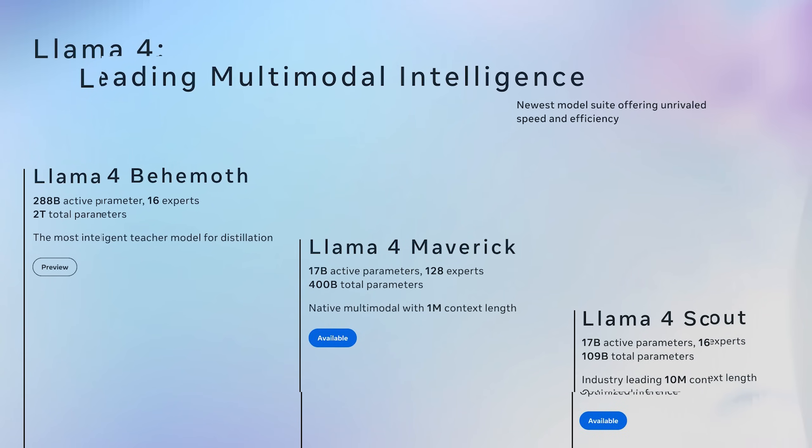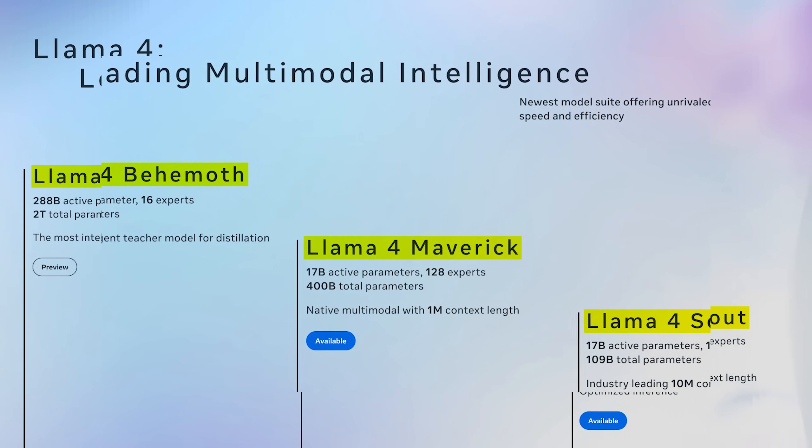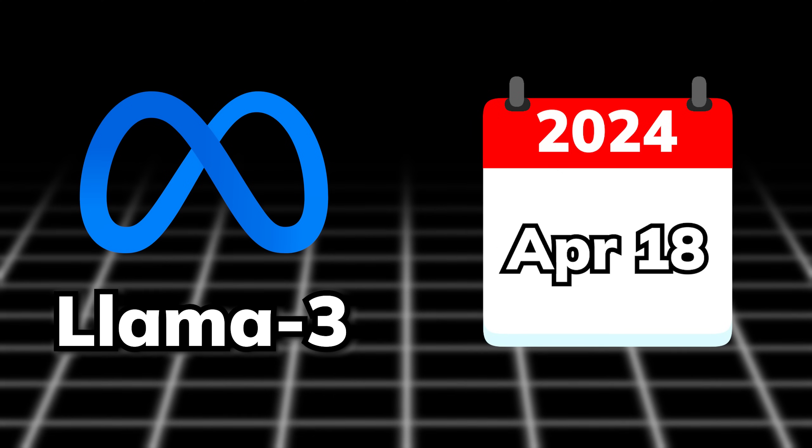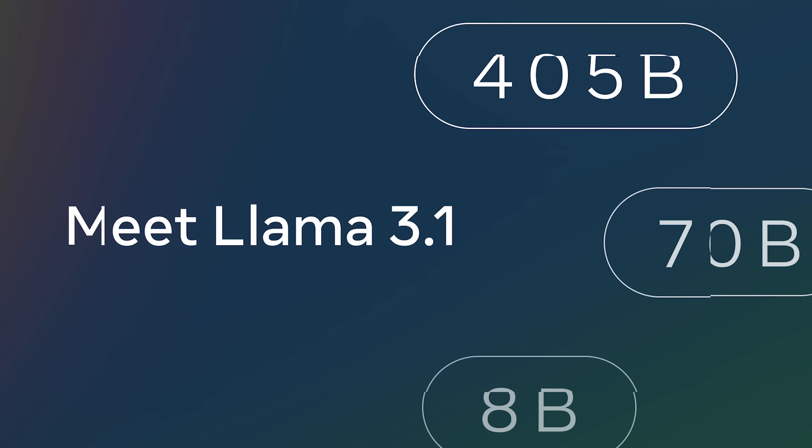This Llama 4 release is a bit special. Just like last time, there are 3 models in total, but these 3 models are nowhere near small. Back in Llama 3's release, we had a Llama 3 8B, 70B, and a 405B dense model — reasonable sizes for most major use cases.